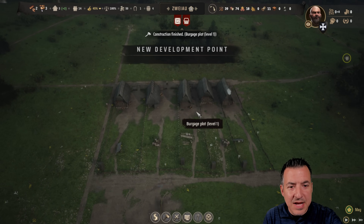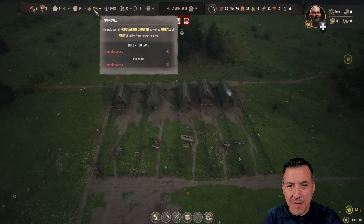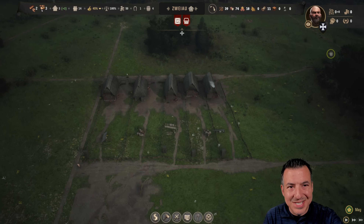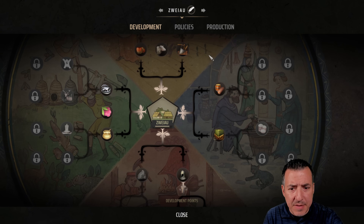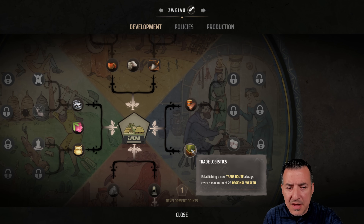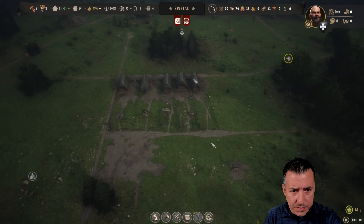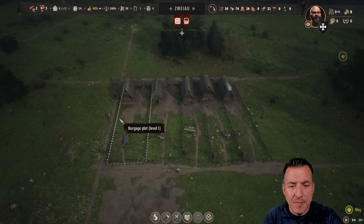So we've got the five we need to house everybody, which means the homelessness problem that's hurting our approval rating is going to slowly go away. That's going to push us over 50%, and once we're over 50% with available places, we'll start getting new families moving in. We've got our first development point available. There are a few different options but I really want to get better deals on trade as quickly as I can, so we're going to go for that. Right now I've got 50 in regional wealth — that's kind of my currency that I can buy and sell with.